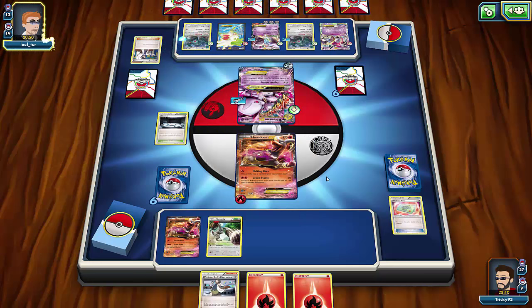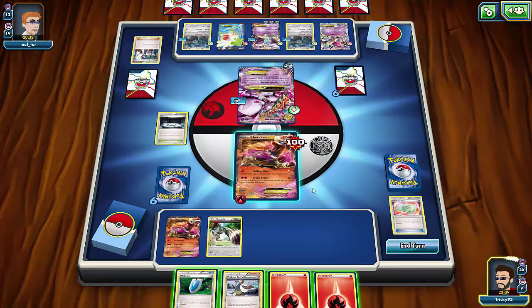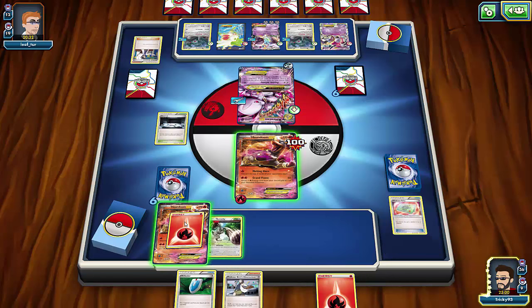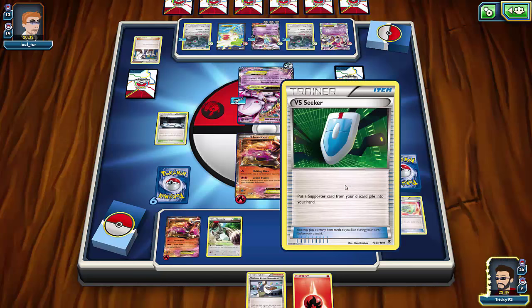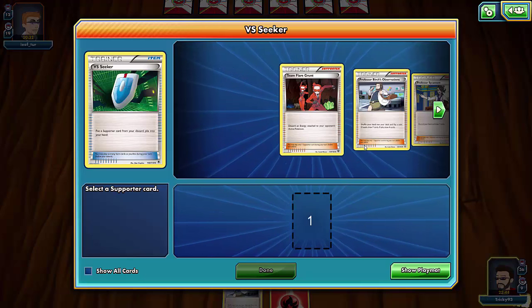Sycamore again — seven more cards gone, so 12 cards left in his deck. He uses Psychic Infinity for 100 damage. I'll set up another Houndoom EX from there. He's got to take out three Pokémon EXs and I get the Assault Vest now, which should help stop him. I draw a VS Seeker — I'll get Team Flare Grunt to strip his energy, which might last me another turn.